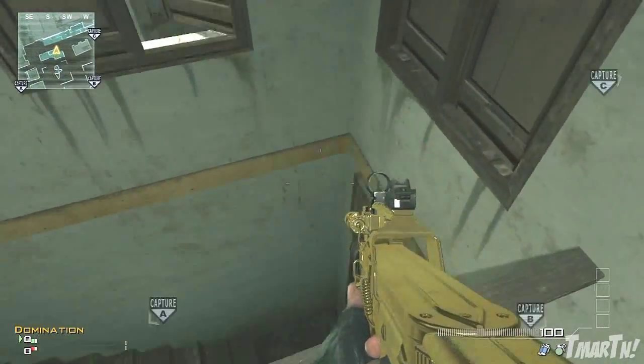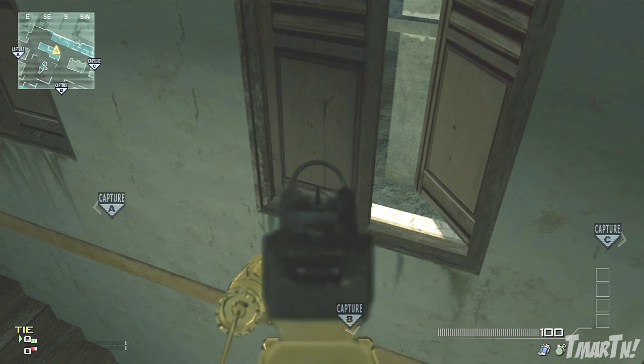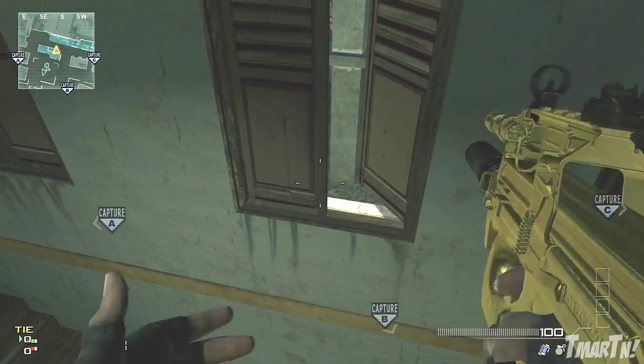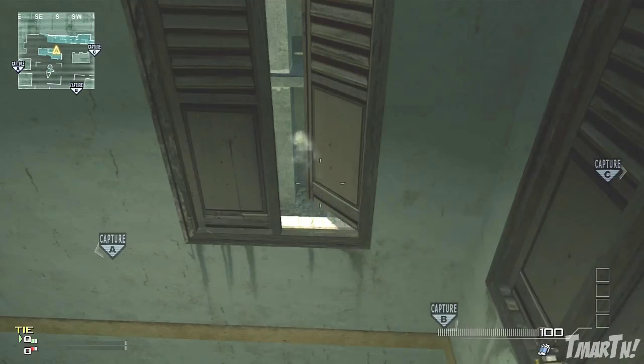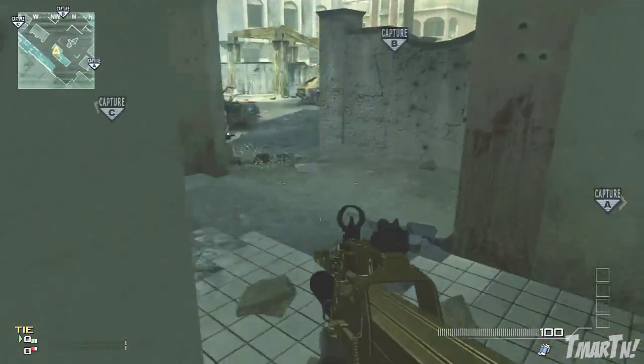Another good spot in here: there's actually a search and destroy bomb right where I'm aiming — it's just out of sight of this window. But if you hear someone defusing, you can cook a grenade and bank it off the window and it's going to land right next to the bomb, which is really useful.